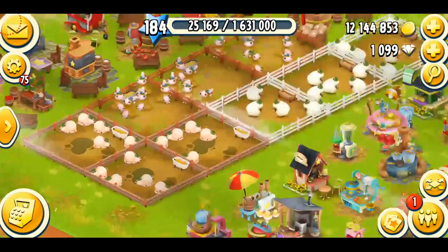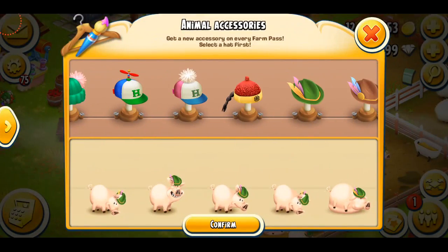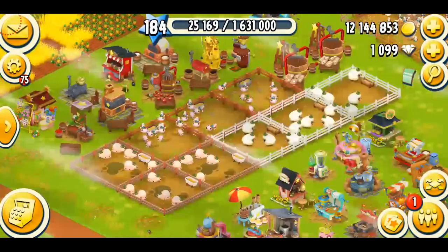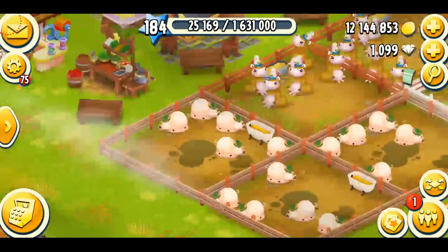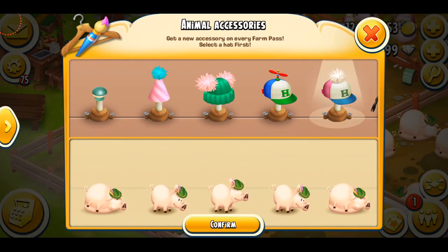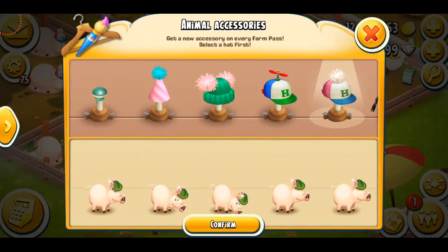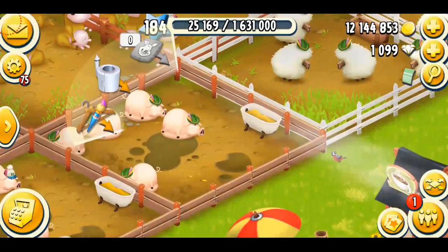I guess all the animals look pretty basic in this. There are some hats that only fit on a certain animal — like this kind of hat that I really loved on the chickens, a green hat. But this hat, the pom-pom cap, it literally fits on all the animals, so that's really cool.